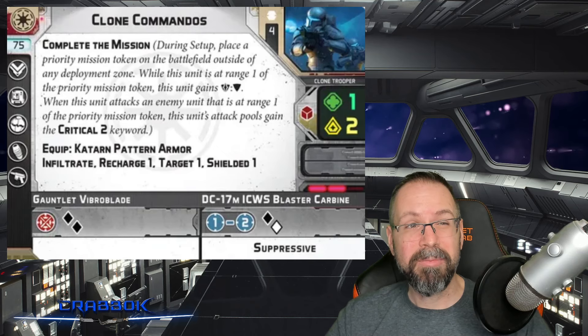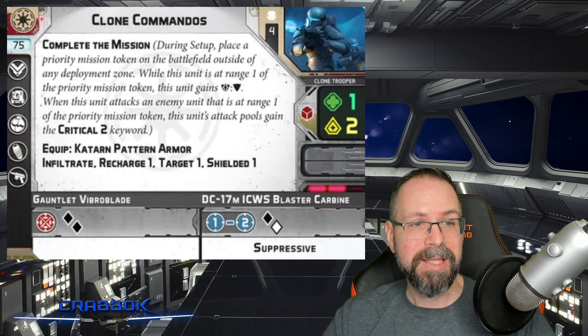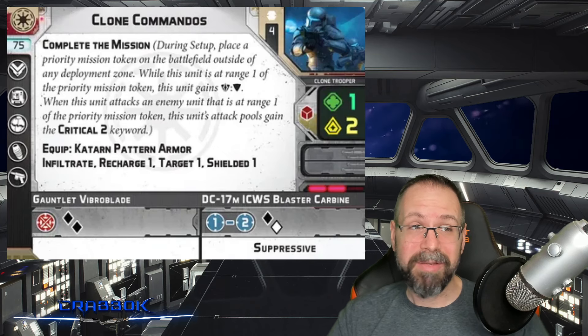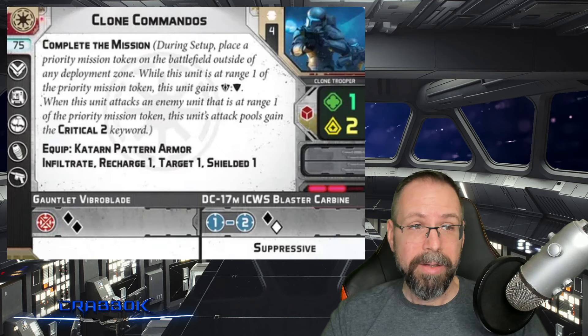So it means your opponent's going to have to commit some really, really big dice pools to take these guys out if they want to do that. And at the end of the day, it's only a 75-point unit, which is pretty cool.